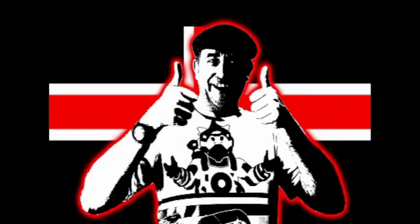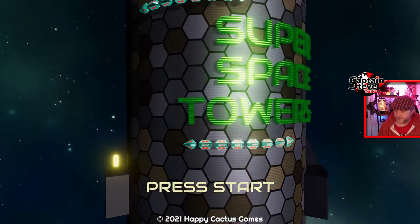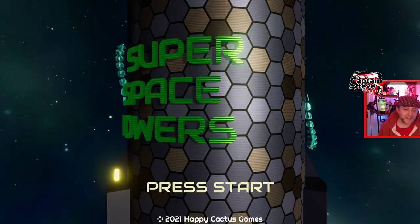Right, so this game is made by Happy Cactus Games, and it's a game studio that one of my friends is part of — or was part of, I don't really know what's going on there now. Anyway, this game is called Super Space Towers, made by two developers — my friend Ben Twos and his friend Dell. They kindly gave me a Steam key, so let's jump on over and I'll show you what this game is all about.